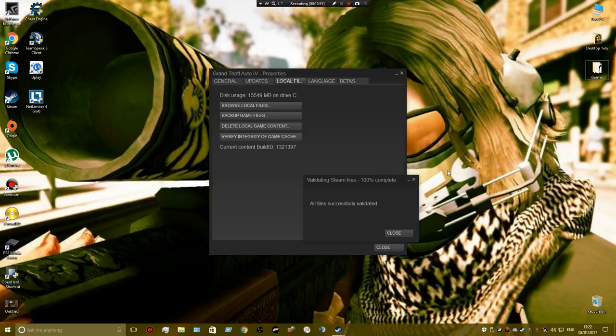There you go — all files successfully validated. So that's how you do it on the Steam version.